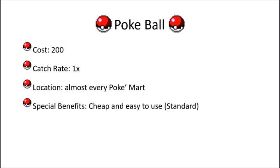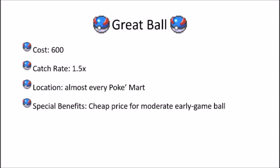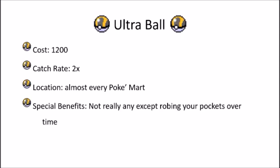The Pokeball is cheap and easy to use, but there are a couple better options. The second option is the Great Ball, which costs 600 and has a catch rate of 1.5 — basically one and a half times as powerful as the regular Pokeball. It's easy to find early in the game and is probably one of your most powerful Pokeballs in the early game. Then we get to the notorious Ultra Ball, which costs 1200 — double what a Great Ball costs and six times as expensive as a regular Pokeball.